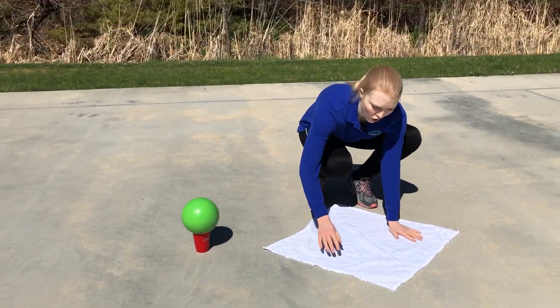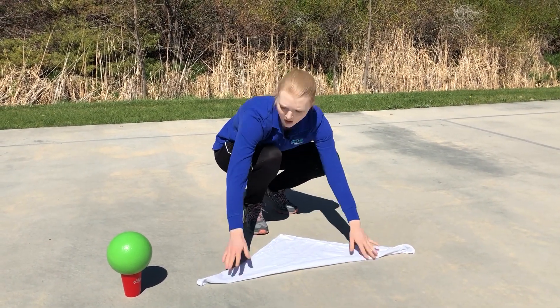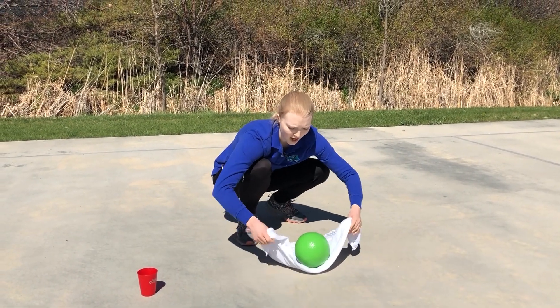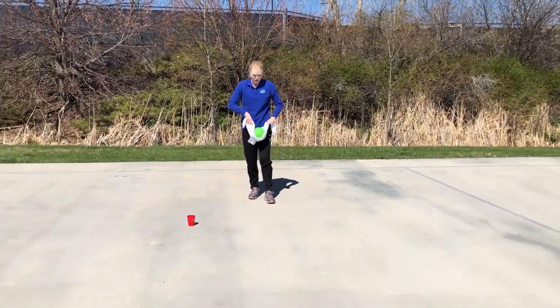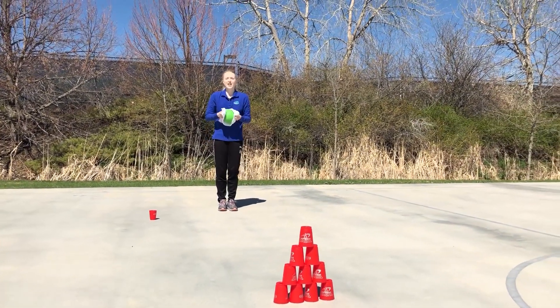I've got my towel laid out like this and all I'm going to do is fold it from corner to corner like this. Now I can place the dodgeball right in the middle and if I gather up the sides I can use this as a slingshot. I'm going to aim it at the cups here and the goal is to knock all 10 cups down.